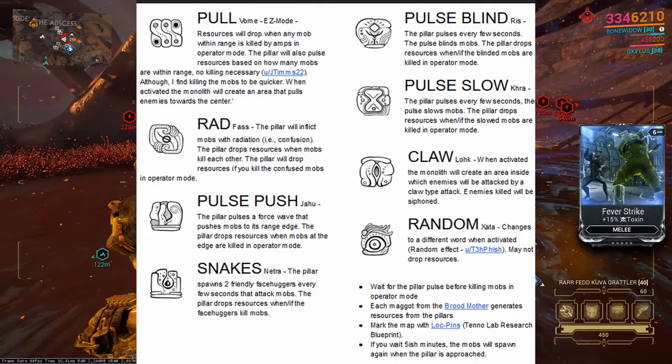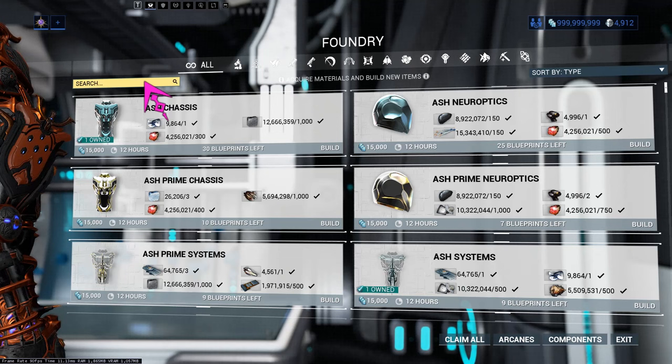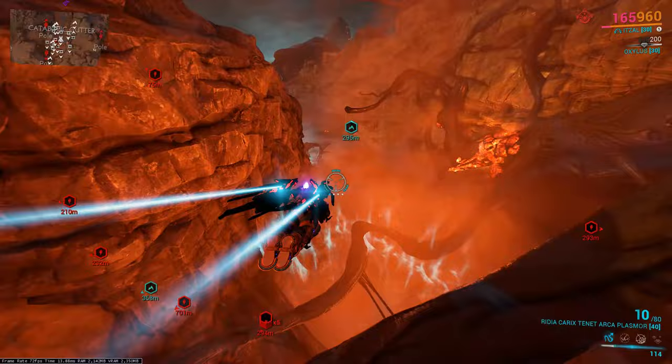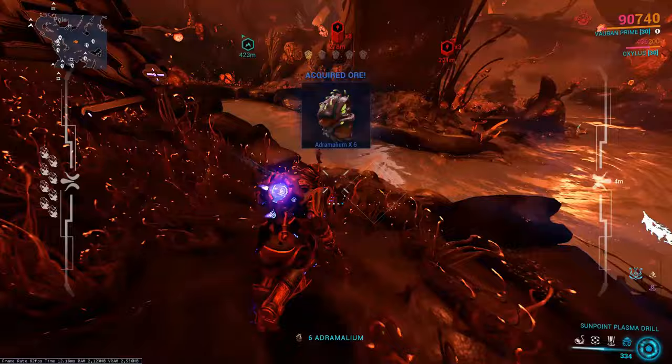Of course, on Deimos you can still do mining. There are two gems that cannot be obtained just from the pylons — these are the Xenohast and the Emberless — so you will have to do some mining at some point, even in a small amount. This cave straight out and to the right in Deimos, and down in this crevice, has more than enough mining nodes and locations to get all the resources you'll need. Remembering that you do not always have to do the mining perfectly, and just spamming it is more than good enough.